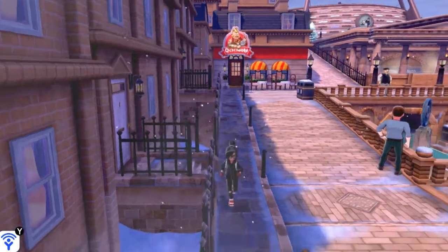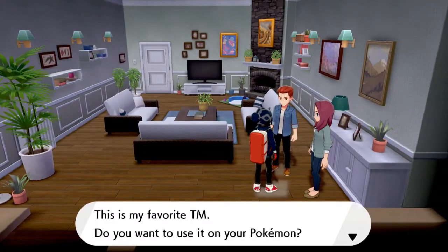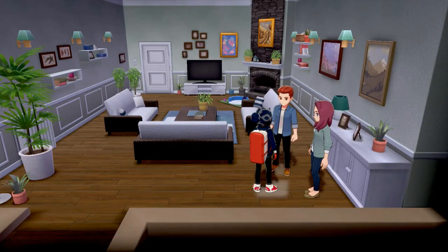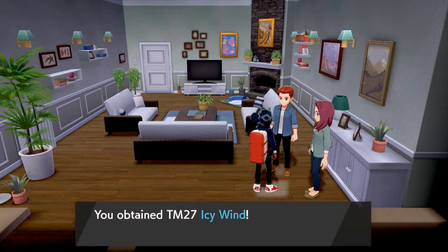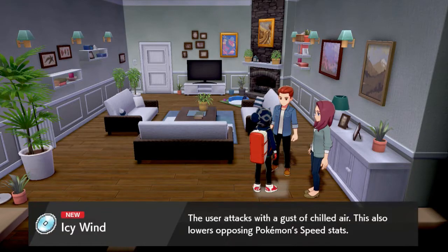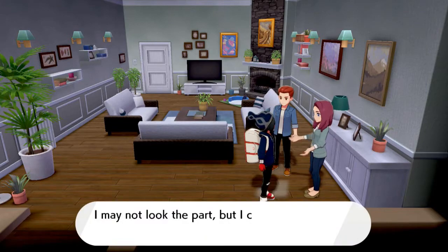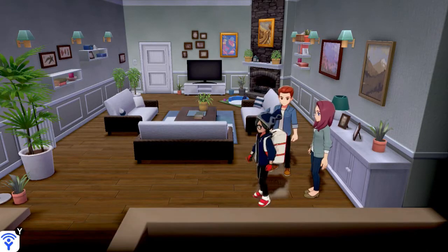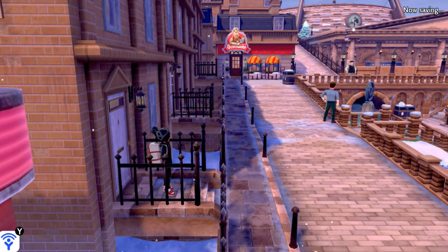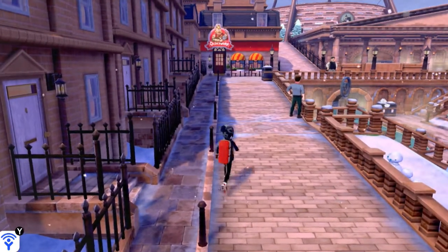This is the place where you can actually get some items. The NPC says: 'This is my favorite TM, do you want to use it on your Pokemon?' And here we have TM Icy Wind. Now if you're playing Pokemon Shield you'll get TM48 Rock Tomb instead. Icy Wind is a pretty good one. As I said, if you're playing Shield you'll get TM48 Rock Tomb, which I'll eventually show.